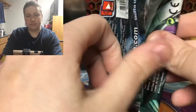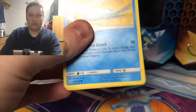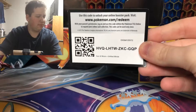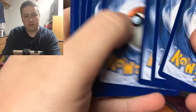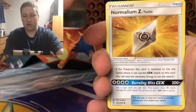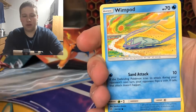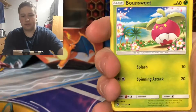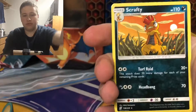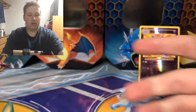Now I'll put the Nidoking Reverse up there. Unified Minds — what do we have? We have a Lumineon, Normalium Z, Hapu, Wimpod, Noibat, Sneasel, Bounsweet, Joltik, Onix Reverse, and then a Scrafty regular rare.